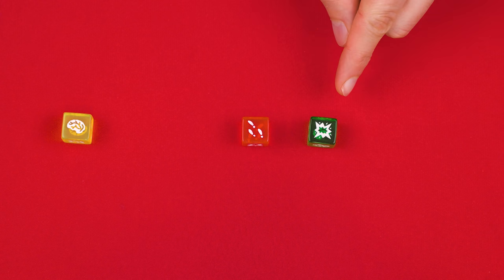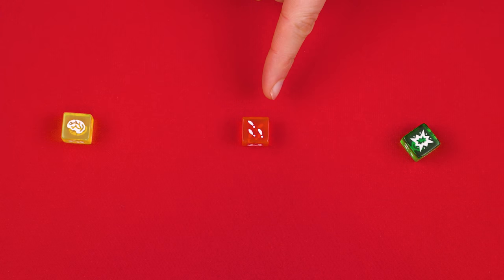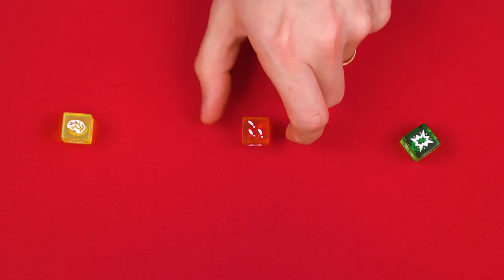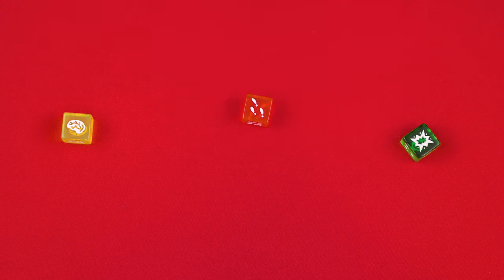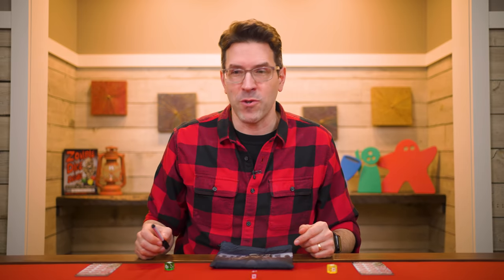Rolling a brain means you ate your victim's brain, which is good — set any brains you rolled to your left. If you rolled a shotgun it means your victim fought back and you didn't get their brain — set any shotguns rolled to your right. Footprints mean your victim escaped; this isn't good but at least they didn't shoot you. Any footprints rolled are kept directly in front of you in the center. After rolling and sorting, if there are three shotgun symbols in front of you, your turn immediately ends and you score no points this turn. You then put all the dice back in the bag and pass it to the next player in clockwise order.